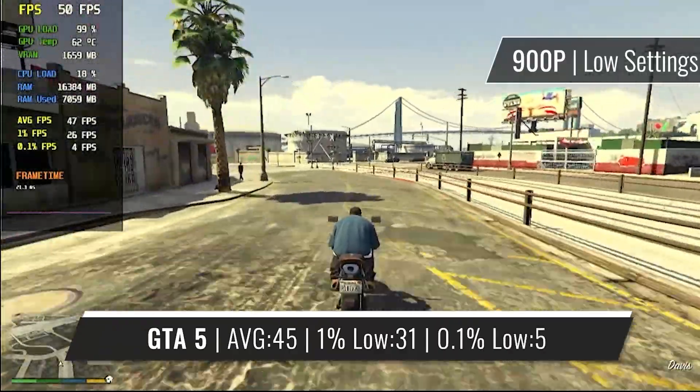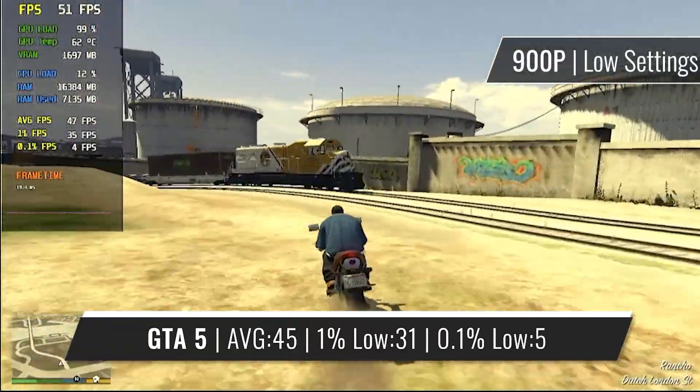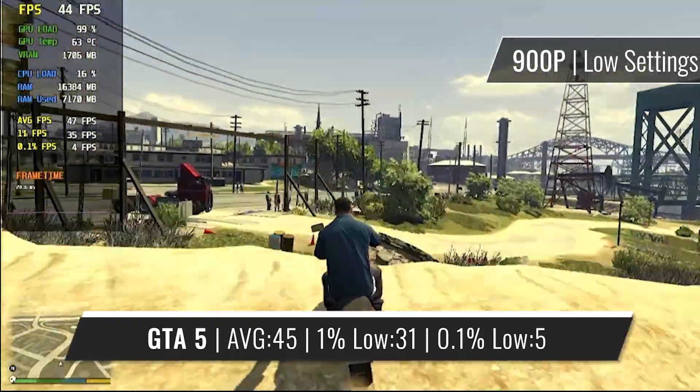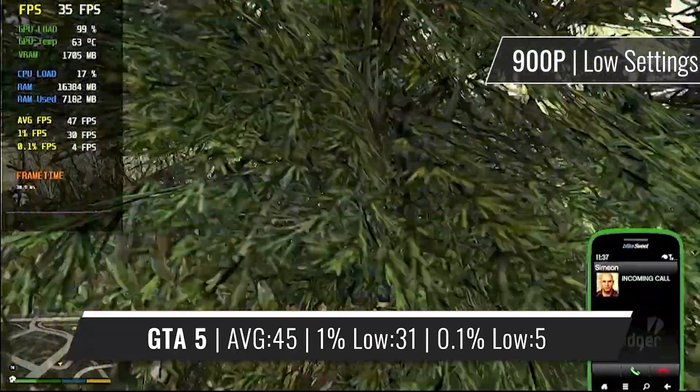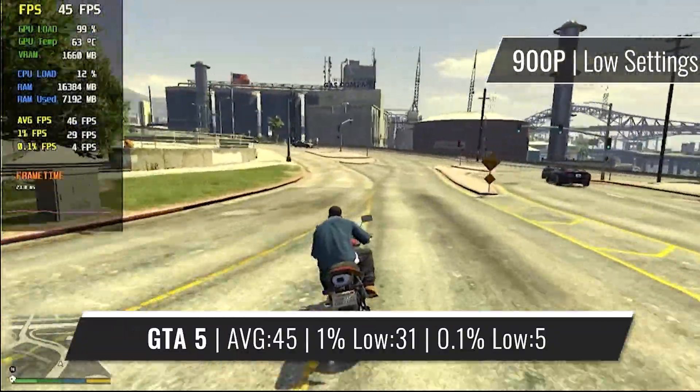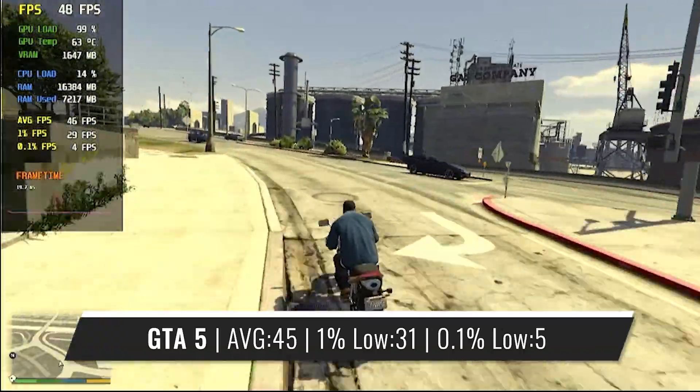GTA 5 is also among the more demanding titles that can run on this GPU. Maybe even 1080p was possible here, but just to keep it above 30 FPS, 900p is your best bet, with 720p providing almost 60 FPS on average. Admittedly it's not the newest game, but it's always worth noting when a GPU can run GTA 5.